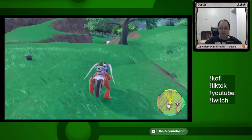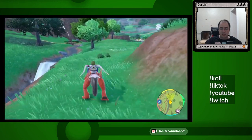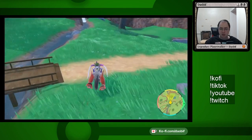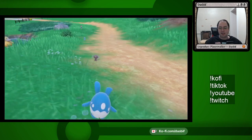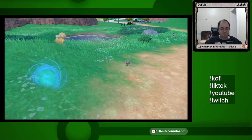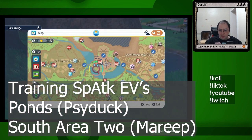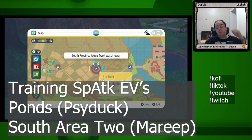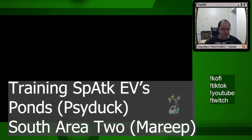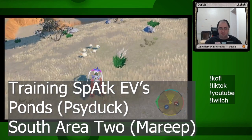For special attack, you can get it in this area from Psyduck. There's a little pond right over by this bridge where they tend to spawn. You can get HP off Azurill and Lechonk if you need it. The Psyduck here give special attack. Anywhere there's water there's often Psyduck, so that's usually a good place to train for it. The other place for special attack is west of Mesagoza in the farms hunting down Mareep. The electric sheep gives the correct effort value for special attack. These Mareep will give you special attack for each one you knock out.